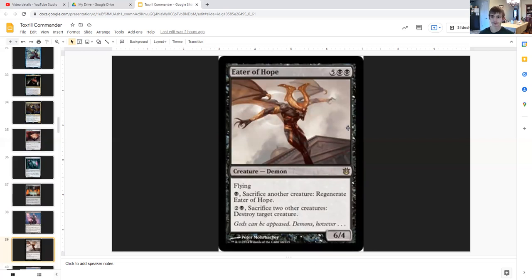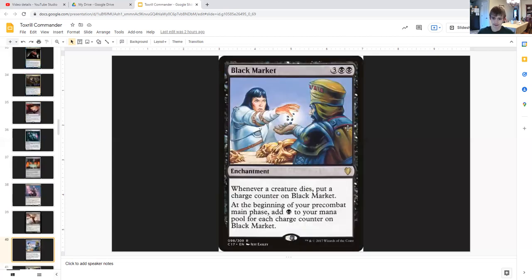Eater of Hope is a 6/4 flying demon for five generic and double black. For black you can sacrifice another creature to regenerate it, and for two generic and black you can sacrifice two other creatures to destroy a target creature — meaning you can use your slugs to make more slugs and also destroy your opponents' creatures. Black Market is an enchantment for three generic and double black that says whenever a creature dies on any side of the battlefield, put a charge counter on Black Market, and during your pre-combat main phase add that many black mana to your pool — which also benefits from all our proliferate effects.